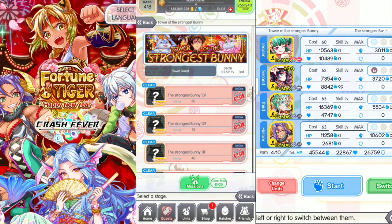Hi YouTube, welcome back to my channel. I am FourGrow playing Crash River. This video is a guide and tips on Tower of the Strongest Bunny, 13th floor. Energy cost is 80.